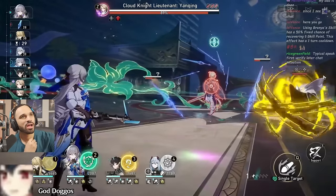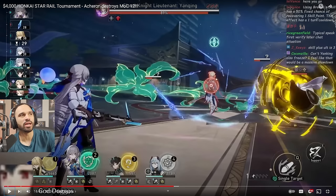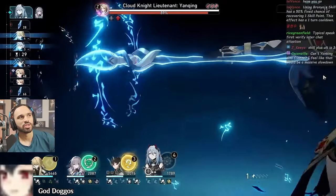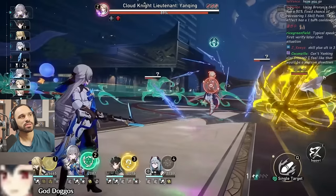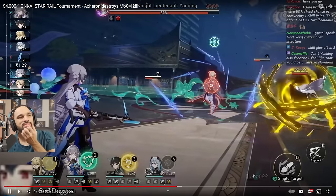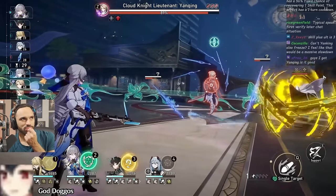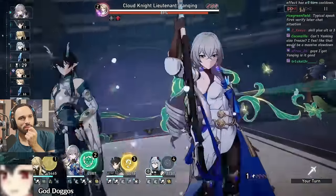He's going to get a skill point back by attacking with Imbibitor Lunae's ult, generating two charges. If Bronya's E1 proc is off cooldown, even better — skill into ult and he's good. A possible Hanya speed syncing play could work, but it looks like he's playing it safe using the ult on Imbibitor Lunae. Bronya auto-attacks and still gets inside the cycle — if she had been able to auto and still get in that would be nasty work.